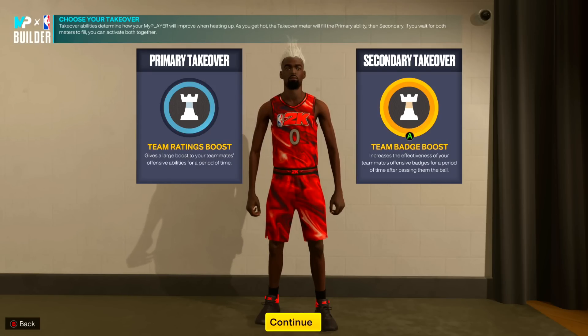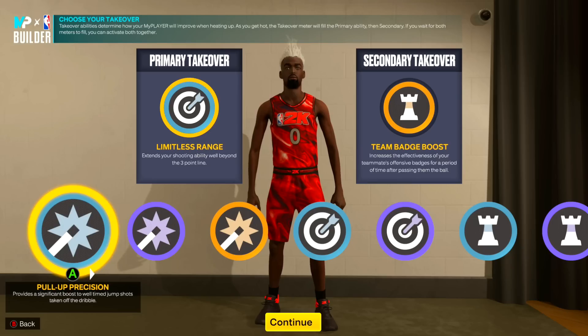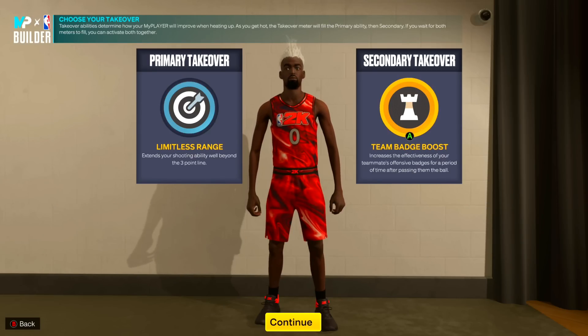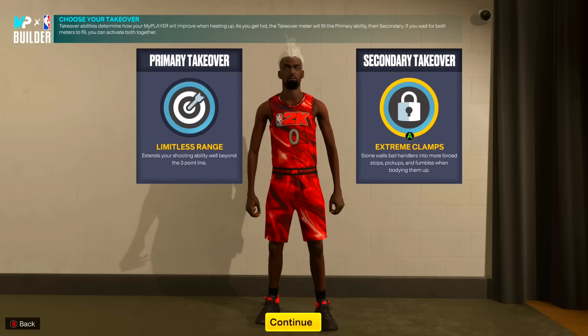For takeovers - on next gen I put limitless range as the primary. If you're on current gen, you can go with sharp. Something I realized is fading is really OP this year and pull up precision is very OP, so that's a good option too. Once I get Mamba Mentality on next gen I'll try pull up precision. For secondary, I went with extreme clamps - it steals the ball from handlers and causes more fumbles when bodying them up. So we have shooting takeover and defense takeover - nobody's scoring on us with our 21 defensive badges and max wingspan.